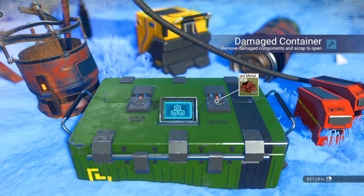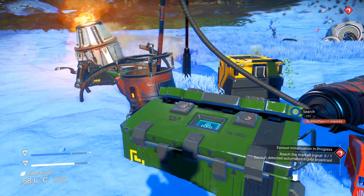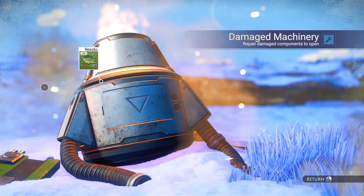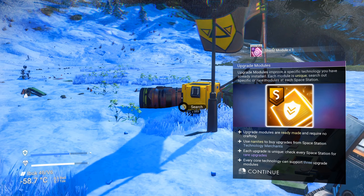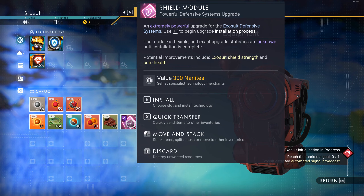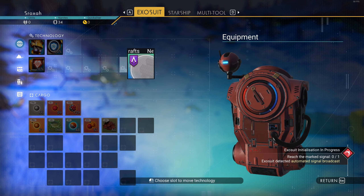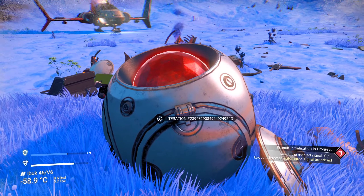I need an Atlas pass for that. This box has some oxygen, this box has some condensed carbon. We got a shield module — an A-level shield module — which is pretty good for this point in the game. I need to go to my exosuit. I think I want to install this because it's a pretty good defense system. I should have put that next to my shields. Actually, do I not have shields? It doesn't seem to connect to anything. Maybe we just stick that over there for now.